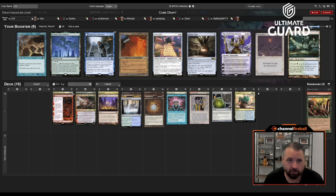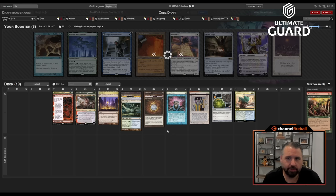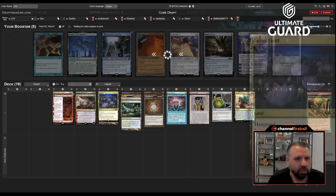City of Traitors isn't bad, but I think Breeding Pool looks really tempting — I just like being able to cast my spells. I also don't think I generate quite enough mana for Upheaval. Not a Mystic Forge deck. City of Traitors is actually a combo with Lotus Field: you can stack the trigger so you sacrifice the City of Traitors to the Lotus Field.